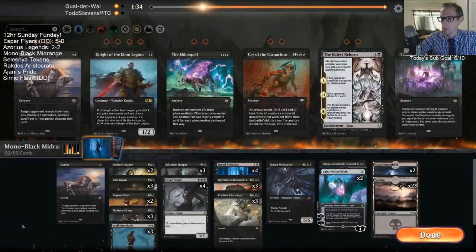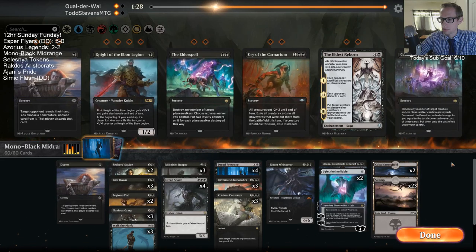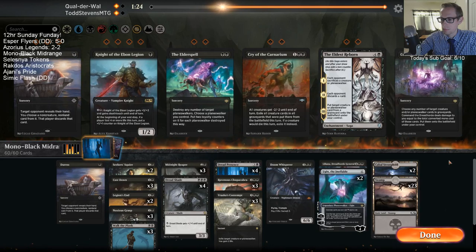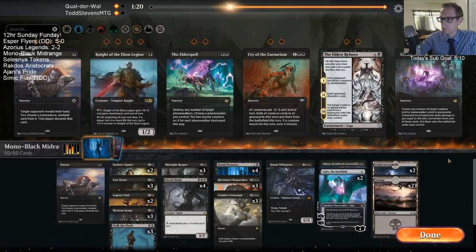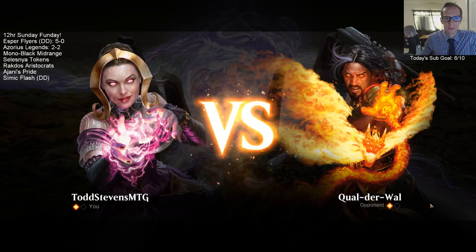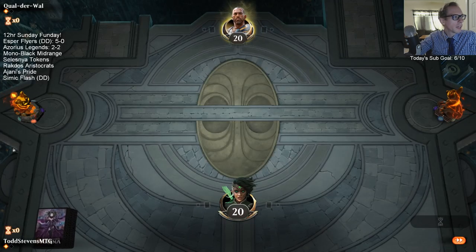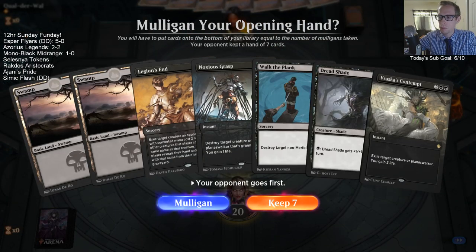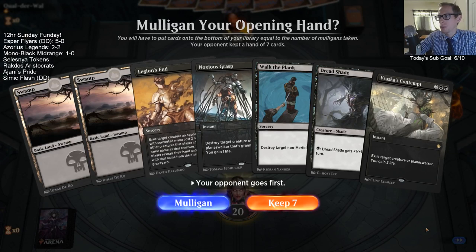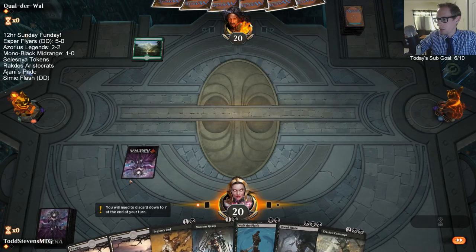Do we want some Duresses? Let me get an extra Contempt in — want a Duress and a Contempt. Let's try this. Game three. We're 1-0 right now, right? We beat a Boros deck. The game that we lost, we kept a two-lander and couldn't draw lands. Let's see if we get there. We have a better curve and a lot more two-mana interaction, so I feel better about keeping this.